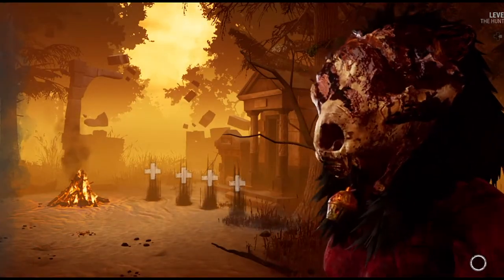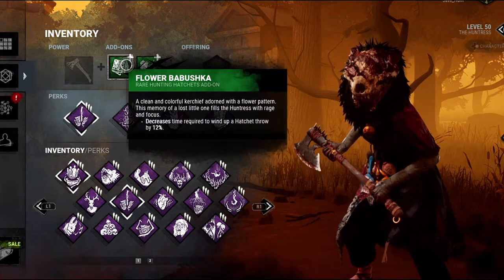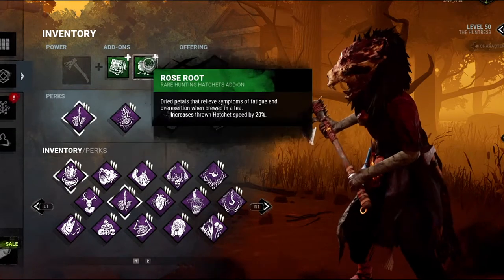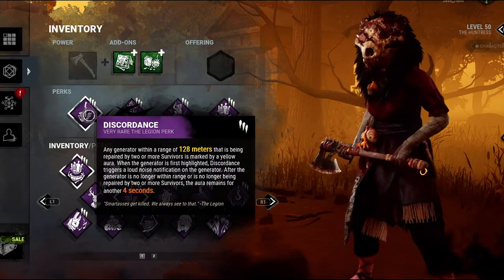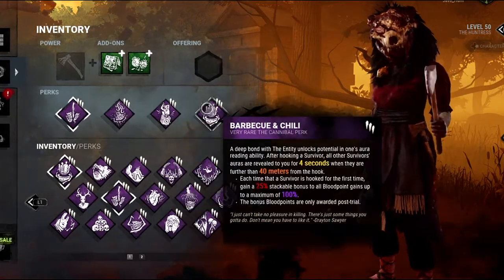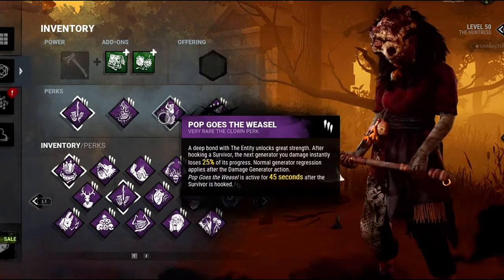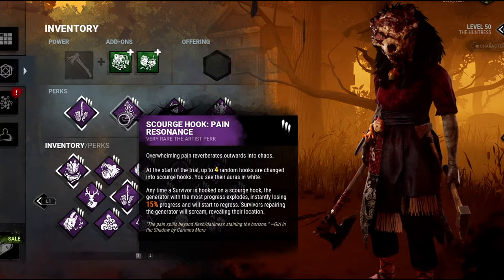Hey mates, in this video I will play as a Huntress with quite a powerful build. I will use Flower Babushka which decreases the time required to wind up a hatchet by 12%, and Rose Root which increases hatchet speed by 20%. From perks I will use Discordance and Barbecue and Chili for information — Barbecue and Chili will also help me get more blood points. Then Scourge Hook and Pop Goes the Weasel for regression on gens, and Scourge Hook will help me get more information about survivors.